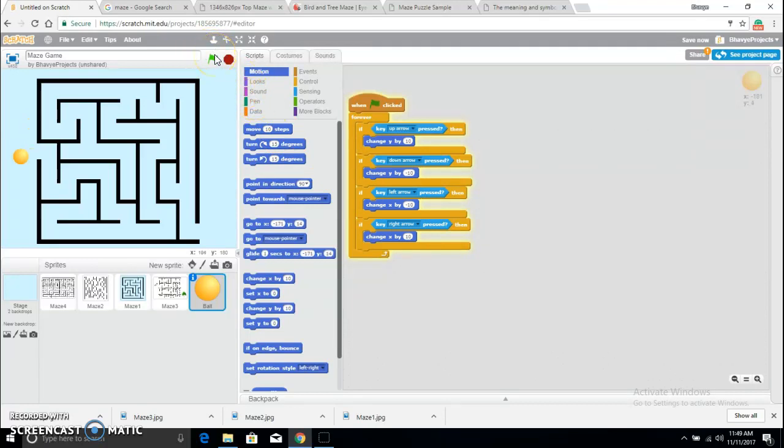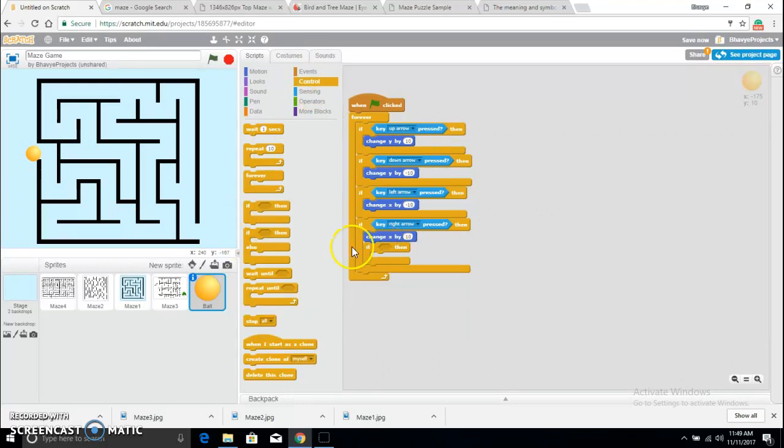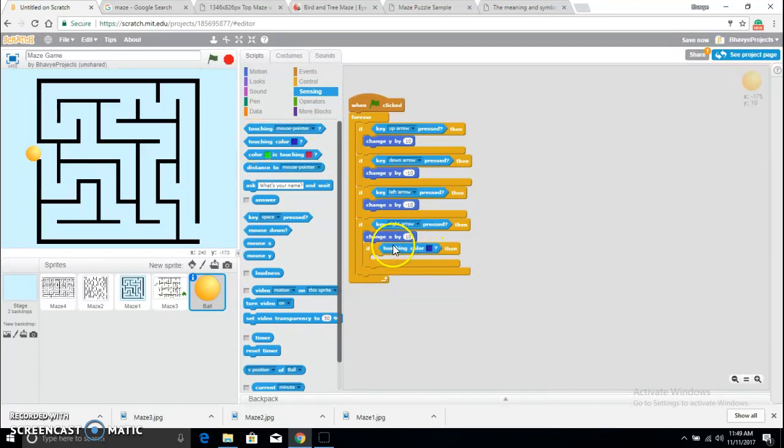Now I can go up, down, left, and right. But the problem is that I can go through the walls of the maze — you don't want to be able to do that. To fix that problem, I want to add another if statement: if touching color — the color of the edges — and if it's a multi-color maze it probably won't work. When it touches black I want it to move back. Change x by negative 10 so I can't move through.